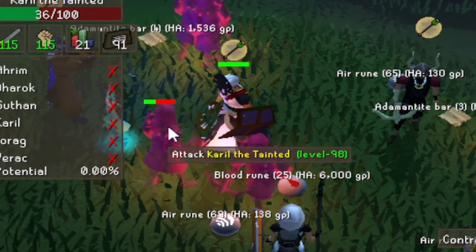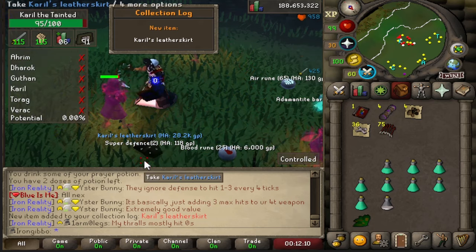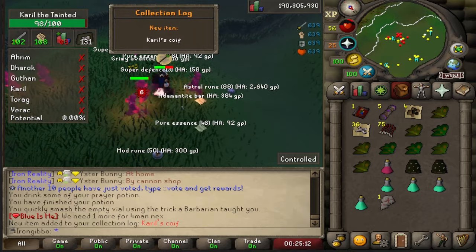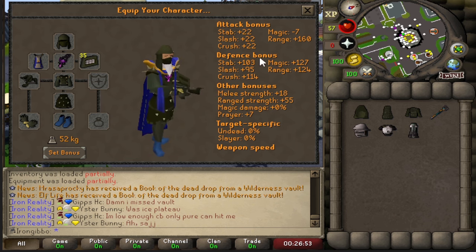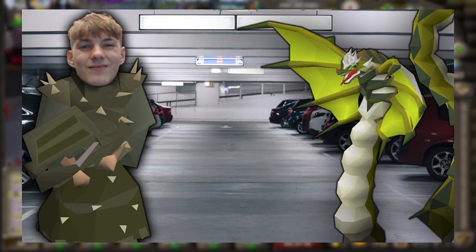We're just on the hunt for the Karil coif and bottoms. The Karil's leather skirt — let's go baby! And the Karil's coif — oh baby, look at that! The full Karil's with the amulet of damned brings us up to 160 range. Zora, come meet me at the car park — I want a 1v1!